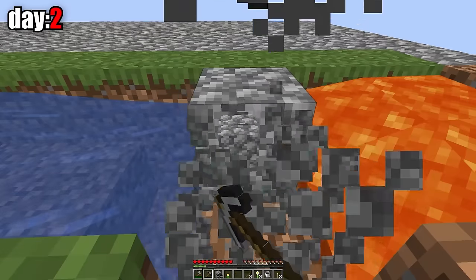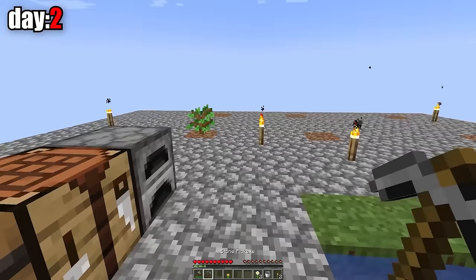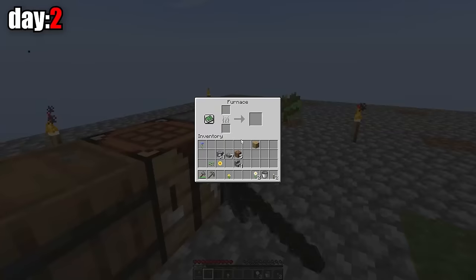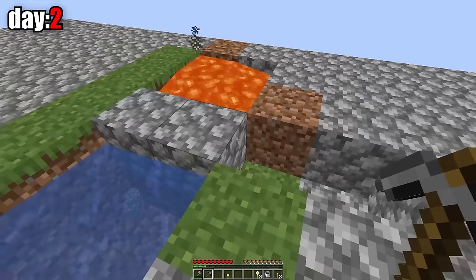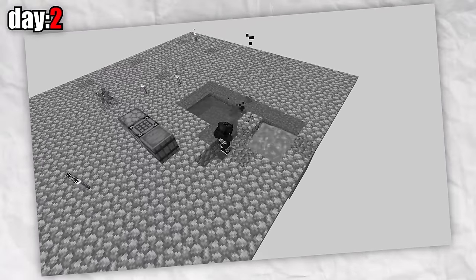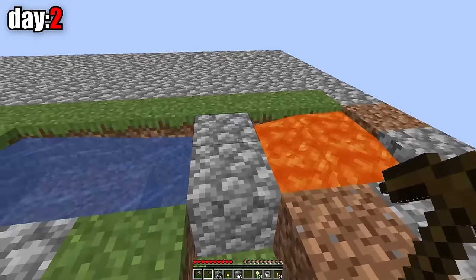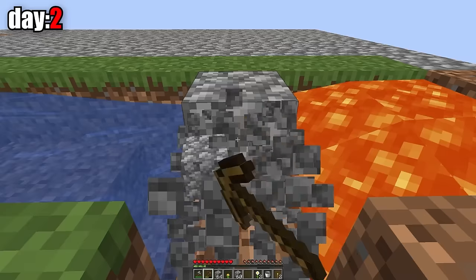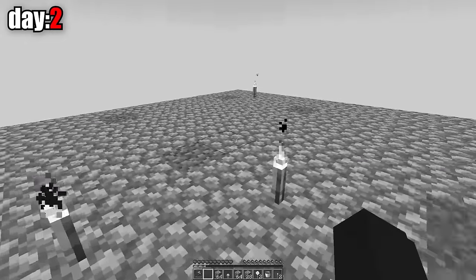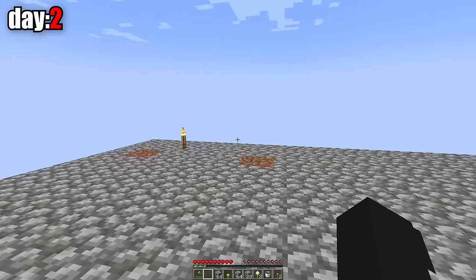The next day, I continued to mine cobble, but my pickaxe broke pretty quickly. These are the last sticks I have. I have a pickaxe, and I won't be able to make any more until this tree grows. I've run out of pickaxes, so I'll have to wait until this tree grows. While waiting for this sapling to grow, I can expand this island.